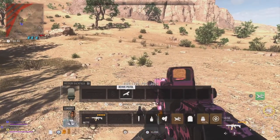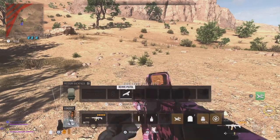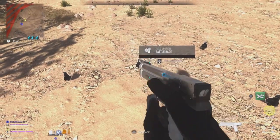Equip the revive pistol and with another field upgrade in your backpack, you'll want to press equip and drop at almost the same time, and if done right you will duplicate the field upgrade. Just continue to do this over and over again until you have all the field upgrades that you need.